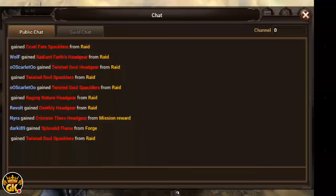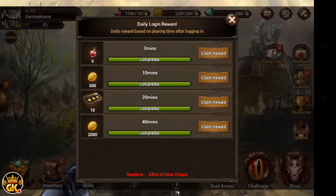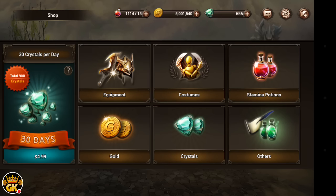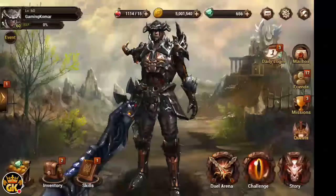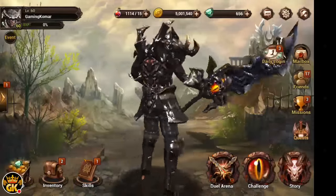There's a chat you can go to right over here and chat with the players. The guild chat will soon be available. You can get your daily logins — claim it, simple and easy. There are plenty of ways you can get free crystals, as you can see, or you can buy them. It's up to you.